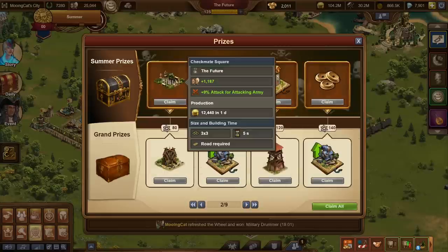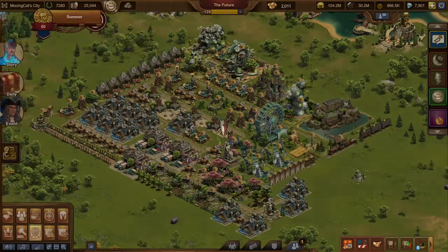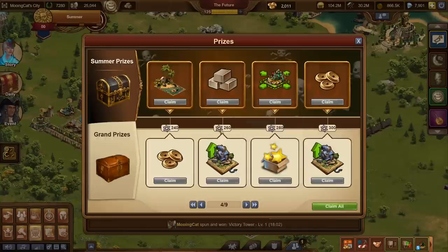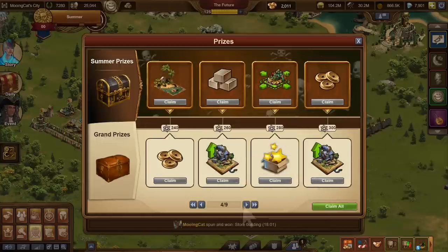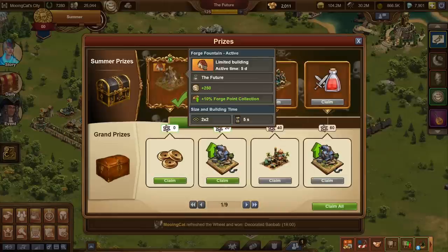For the free currency rewards, you'll probably also get the Checkmate Square and the Sentinel Outpost. Counting through the grand prize track — eleven levels — you should be able to get both a Sentinel Outpost fully leveled and a Checkmate Square as well. That might be worth the 1,200 or 2,000 diamonds on its own, and you'd get the Forge Fountain in addition to those.